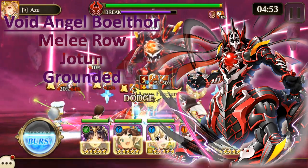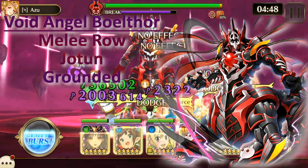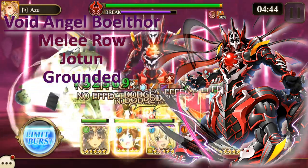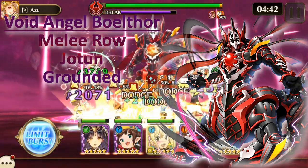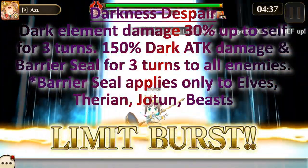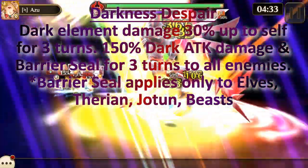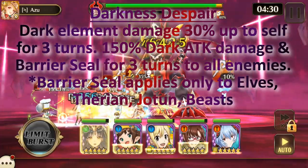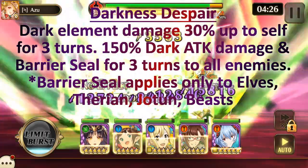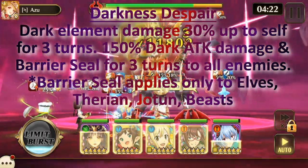Void Angel Bolthor has a pretty interesting design. Bolthor is in the melee row, is a Yotun, and is considered grounded. His Action Skill, Darkness Despair, does Dark Elemental Damage with a 30% buff to self for three turns, and additionally 150% Dark Attack Damage, and Barrier Seal for three turns to all enemies in the connect.